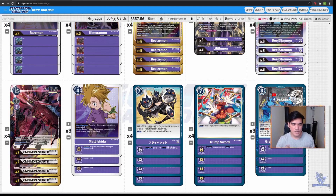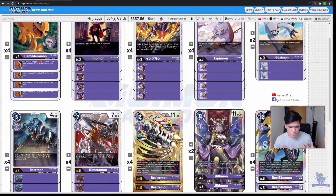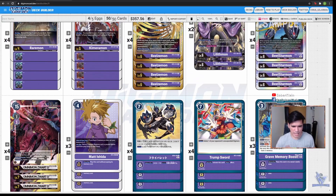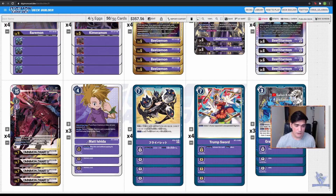Now let's talk about our tamer — we have 3 copies of Matt Ishida. Matt Ishida is here first because I want to always start my memory count on 3, just in case I am going to Digivolve Kimeramon into Lilithmon. And whenever we play Matt Ishida, we can get 1 purple Digimon or purple option card from our graveyard onto our hand. Most of the time we would probably get our Beelstarmmons, Impmons, or Lilithmons from our trash, but sometimes you just want to get Gazimon to stop opponents from gaining memory, or Tapermon to draw more cards. So Matt Ishida is a very versatile tamer for Purple.